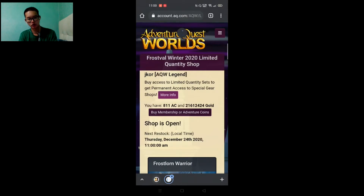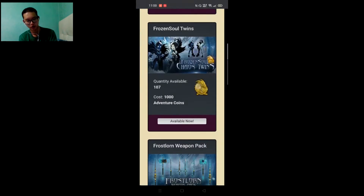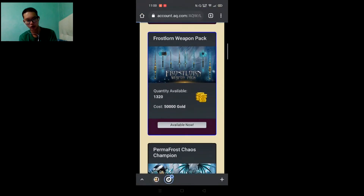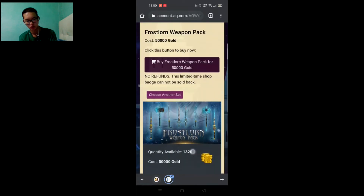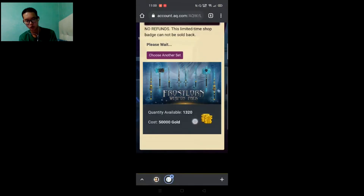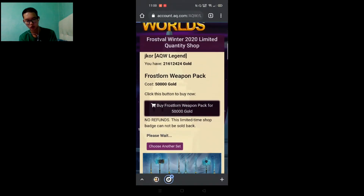Okay, it's 11 — nice, so here it goes. Refresh the charity page, shop's open. Sadly I don't have enough AC to buy everything, so the most important is the 'Available Now' which is the frost weapon. From there, buy the frost weapon pack for five — I don't know how many gold that was — just tap it. It's a bit buggy because I'm recording.